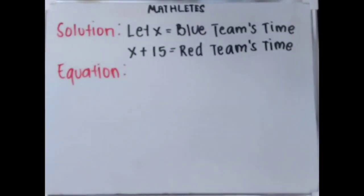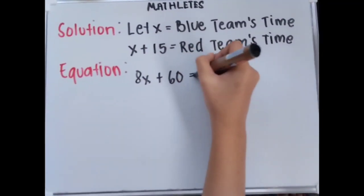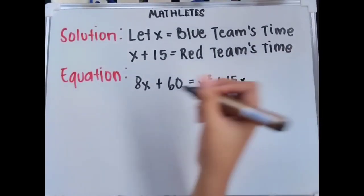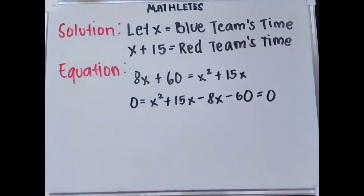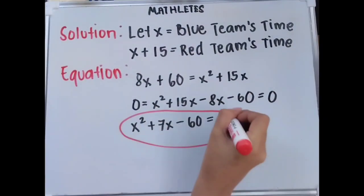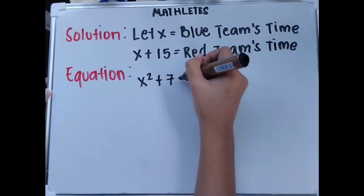After this, multiply both sides. The answer will be 8x plus 60 equals x squared plus 15x. Then transpose, and it will be 0 equals x squared plus 15x minus 8x minus 60, which simplifies to x squared plus 7x minus 60 equals 0.